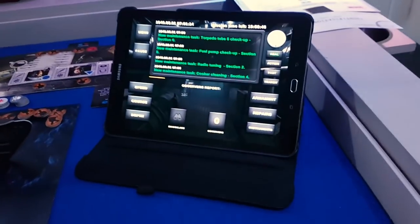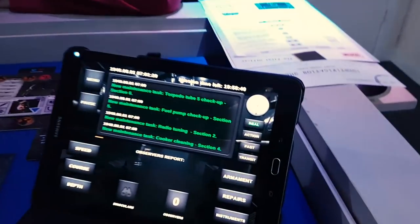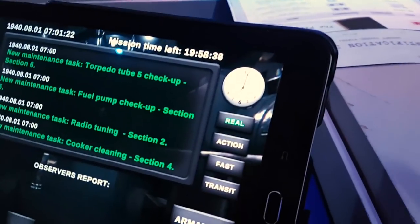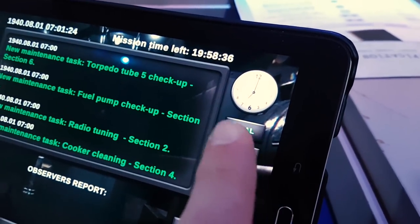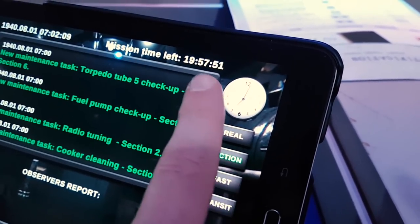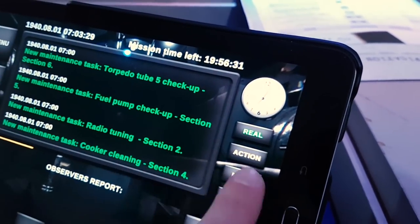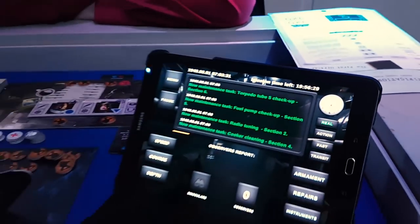It comes with a companion app, and quite a lot of action happens potentially with you interacting with the app. It's a real-time cooperative game. You can see I've just started another game here — the time is 7 o'clock in the morning, and it kind of tracks the time. You can speed up the time, so if I tap action, you can see the time is now tracking much faster. You can adjust the time, but if anything happens, it drops back into real time. So that's an important consideration.